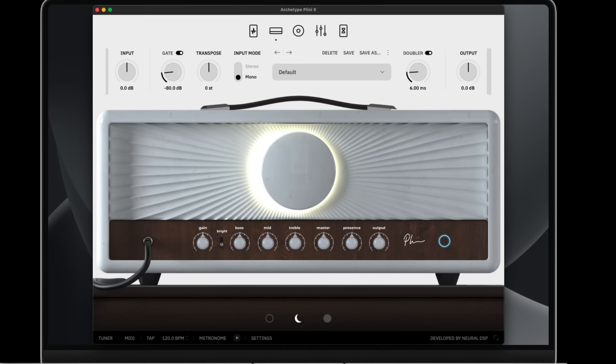Number nine is the Plini X, again from Neural DSP — surprise surprise, Neural DSP is going to be on this list a lot because they're crushing it. The Plini X is the most prog amp sim on my list, and honestly the only real prog metal type out there. We're splitting hairs with the genres, but this one isn't necessarily my overall favorite for heavy tones.